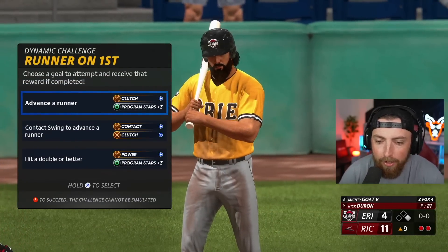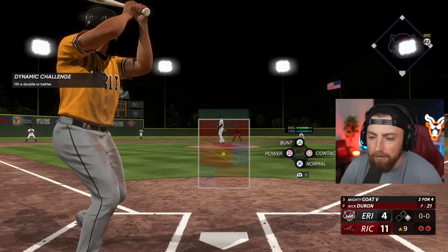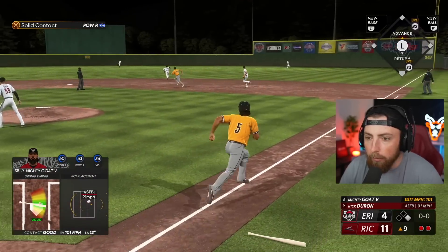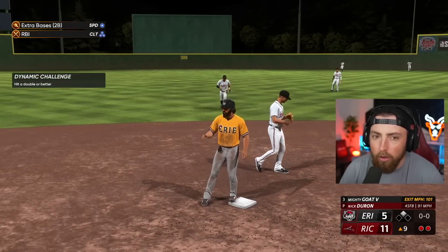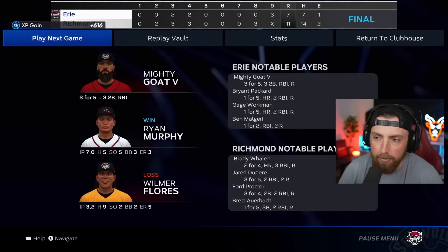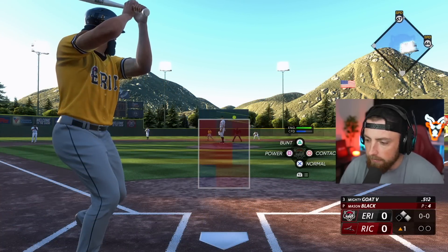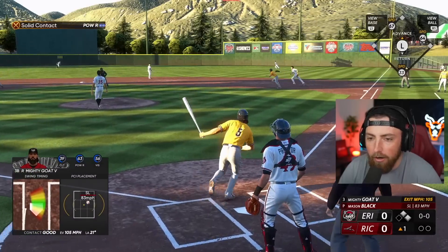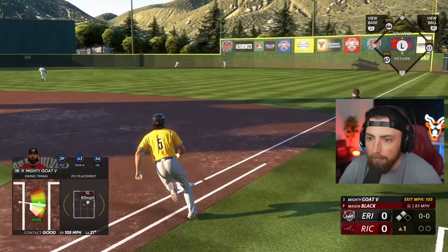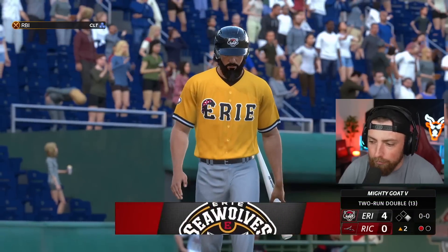Hit a double or better for some power — yeah, let's do it. Top of the ninth, 11 to four. We're definitely losing, but a double would be great. We'll get a gap shot — let's go. Should we go to third and try for a triple? No, let's just stay at two. Can't get greedy. We'll just take the double, get the challenge done. We lose, unbelievable. We did score three in the ninth, so that's good. Maybe game three we can actually win. Mighty, you're batting 512 — what a beast. His attributes suck but he's producing. That's a good hit, off the wall — beautiful double.